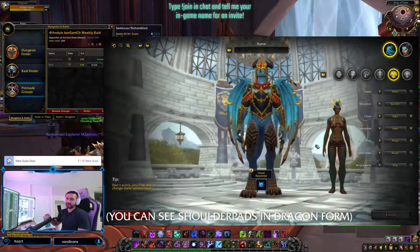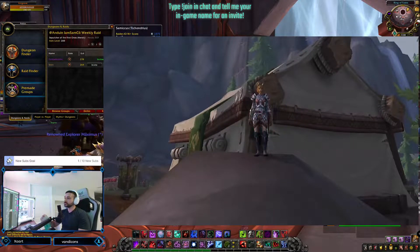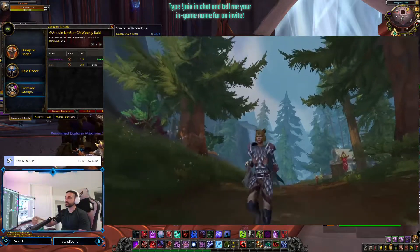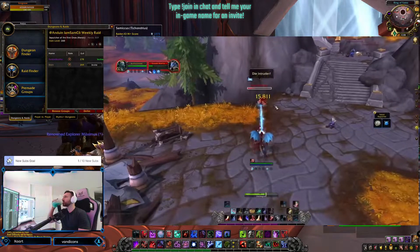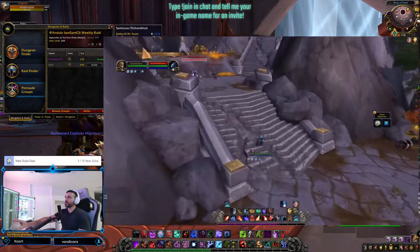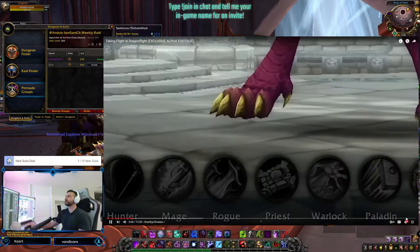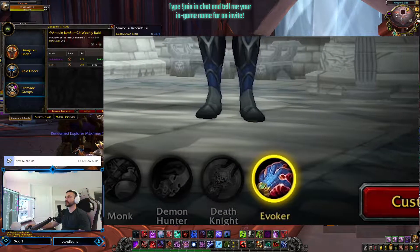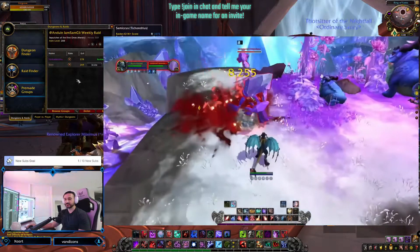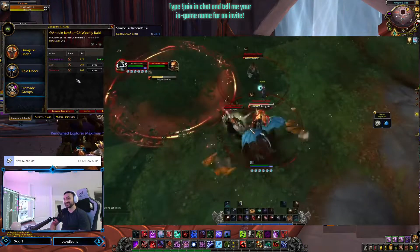The armor you equip and transmog can only be seen in your humanoid form, but thankfully this form is something you'll see all the time. It's not like a Worgen where you have to manually turn it on and off. You'll have an option to transform back into a human after combat, and even cast some spells in that form. Also, whenever you mount up, you turn into your humanoid form. Dracthyr can only be one class: the new class, Evoker.